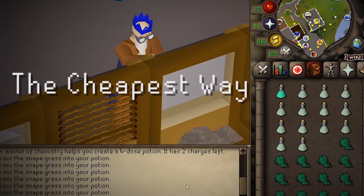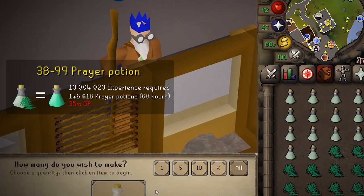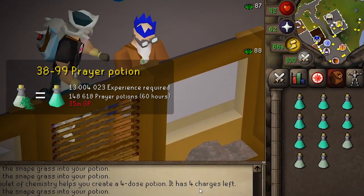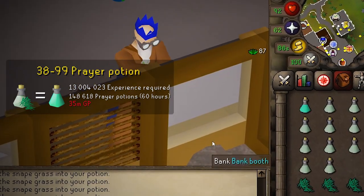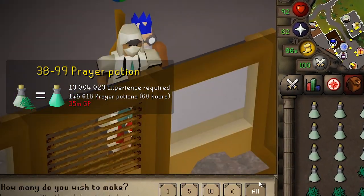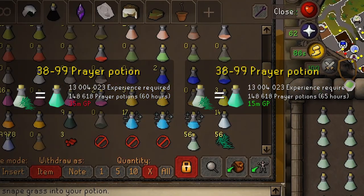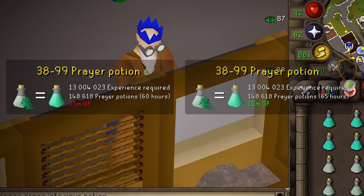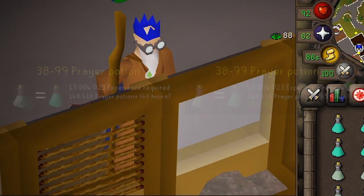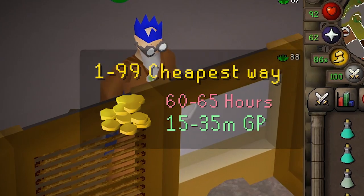The cheapest way: 38 to 99 using prayer potions only. Requiring a whopping 148,618 prayer potions, you could legitimately make this single type of potion all the way to 99. While it takes around 60 hours from 38 to 99, you could expect to lose a total of 30 to 35 million GP, or 15 to 20 million GP if you use an Amulet of Chemistry. Doing prayer potions to any level of your desire is a fairly viable option.